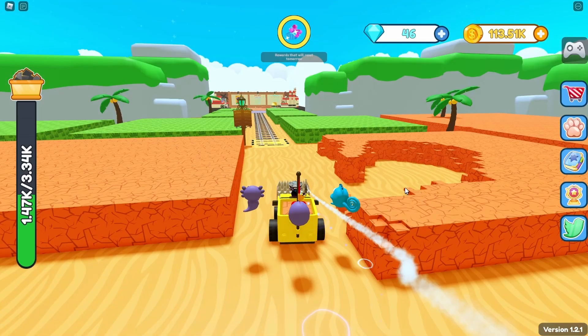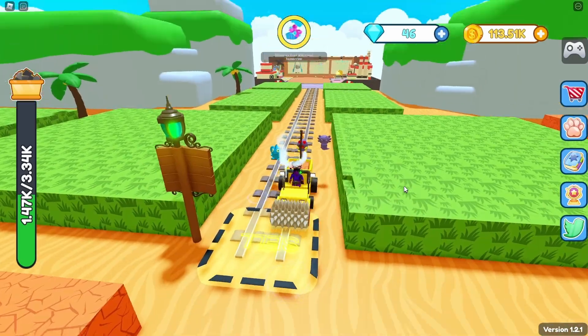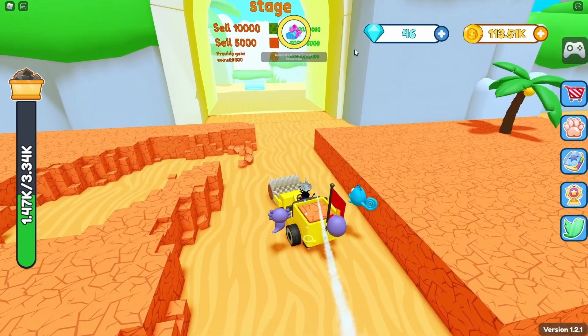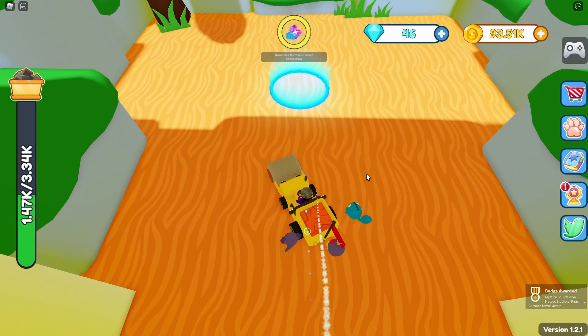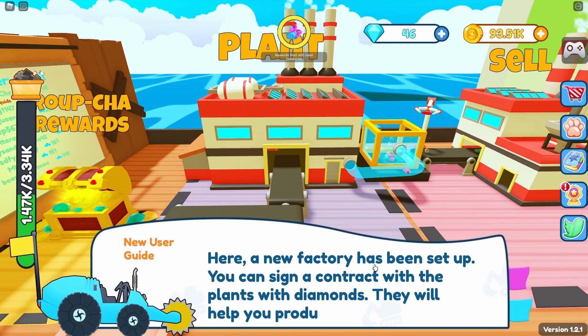Before unlocking the next stage, there's actually a mine over here that helps you teleport faster so you don't have to walk all the way. You can upgrade it. I lost some gems in the process, but once we unlock this area we should get more gems. Explore zone two — and we can actually unlock the plant now!